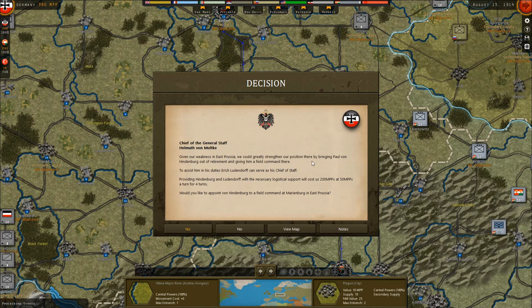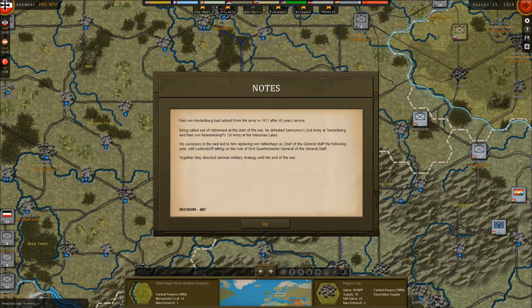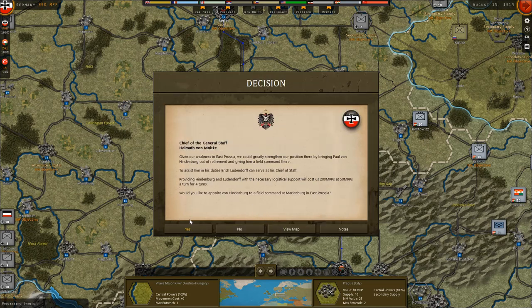In East Prussia we could greatly strengthen our position by bringing Paul von Hindenburg out of retirement and giving him a field command there. To assist him, Erich Ludendorff can serve as his chief of staff. Providing them with the necessary logistical support will cost 200 MPPs at 50 MPPs a turn for four turns. Notes: Paul von Hindenburg retired from the army in 1911 after 45 years of service. Called out of retirement at the start of the war, he defeated Samsonov's 2nd Army at Tannenberg and then von Rennenkampf's 1st Army at the Masurian Lakes. His successes led to him replacing von Falkenhayn as chief of the general staff. The answer is yes — I would appoint von Hindenburg.